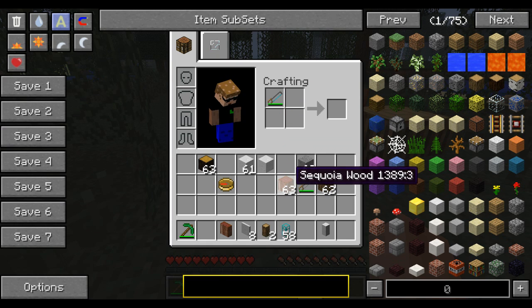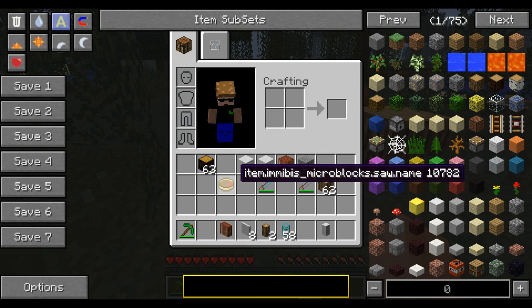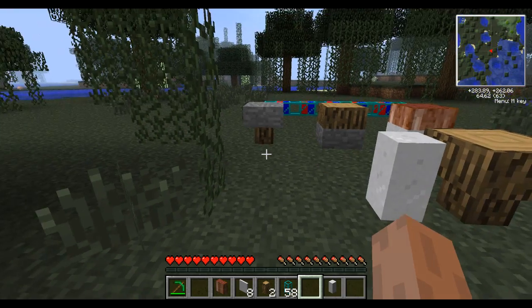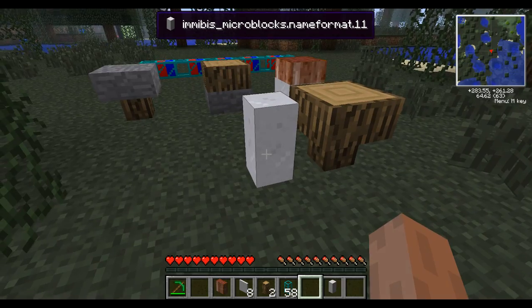What's more, Forestry wood will not cut with multi-part - it will only do vanilla Minecraft blocks. The imibus multi-block will cut all the mod blocks. Forestry will cut those. It will do all of these blocks, more than just the vanilla blocks, which in my opinion is a big asset.